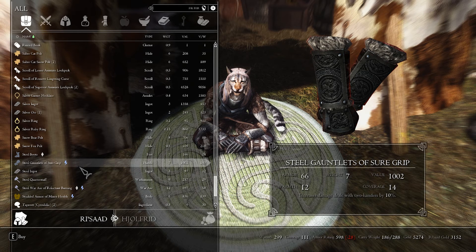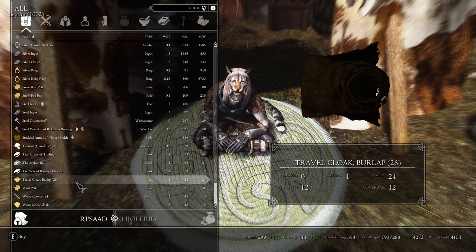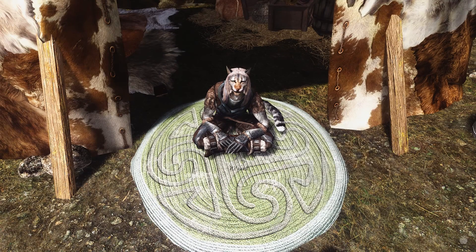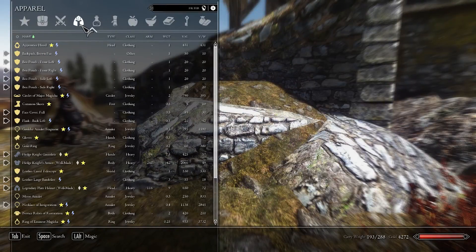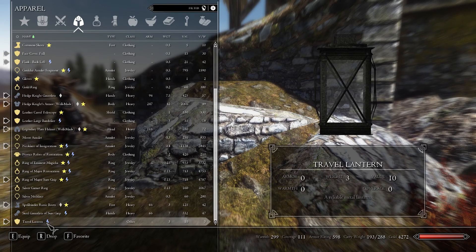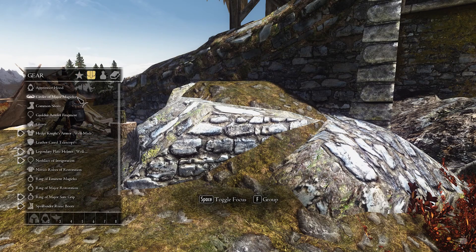Steel Gauntlets of Sure Grip — ooh, I think I want that. I'm buying it. See, that's why you always check to see if they have cool stuff. And this book right here is really good to have if you're doing a merchant playthrough. Thank you, Rasad. I'm sure it's not as good as my Hedge Knight Gauntlets — yeah, they have better armor. But the Steel Gauntlets of Sure Grip actually have a significant amount less armor, though the Sure Grip enchantment is worth it. That's a pretty dope enchantment, TBH.